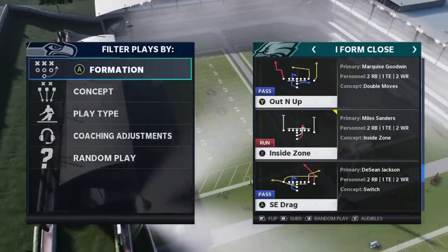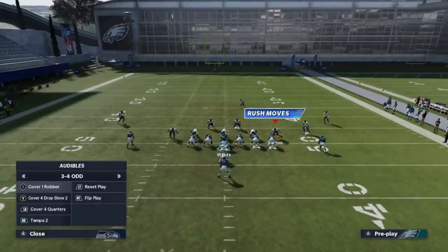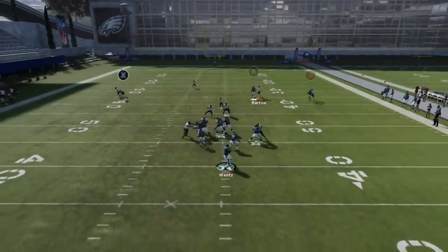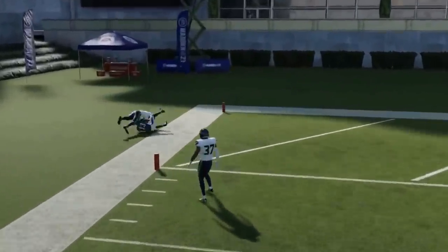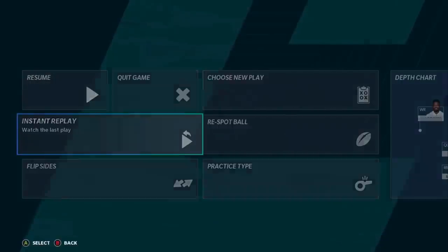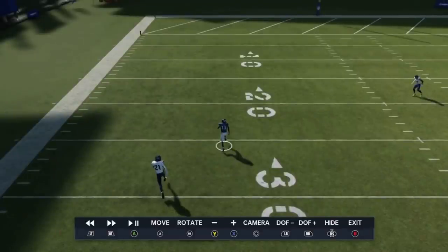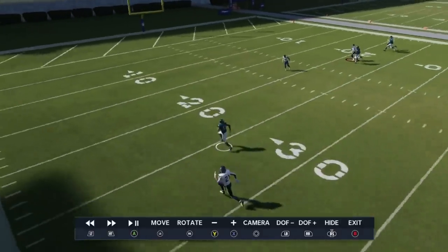Next up we got the Out and Up against Cover 1 Man. The X route is really designed to torch it — streak the tight end just to get that safety over there, and then you can see how this Out and Up concept really torches the corner. Once he goes out like that, that's a huge bite and then he's gone — you're going to get that most of the time. The real issue is getting the safety away from him, which is why you want to streak those guys.